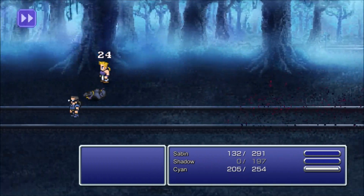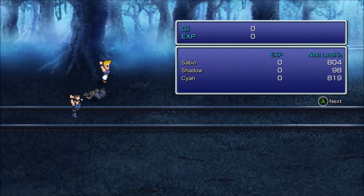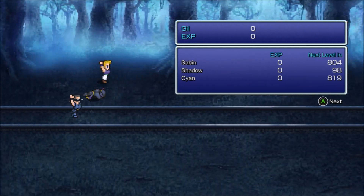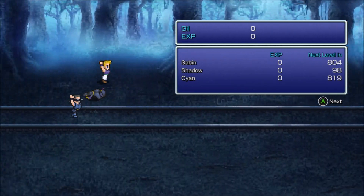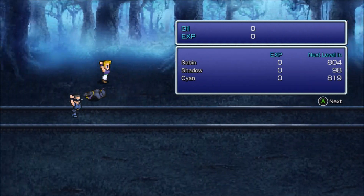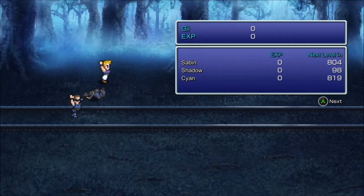Poor Shadow got taken out. You get no EXP or Gil for defeating the boss, which is one thing I disliked about the game honestly. I feel like boss fights should give EXP and Gil, but not in this game. I don't think they gave any EXP in Final Fantasy 9 either, now that I think about it — been a while since I've played 9.